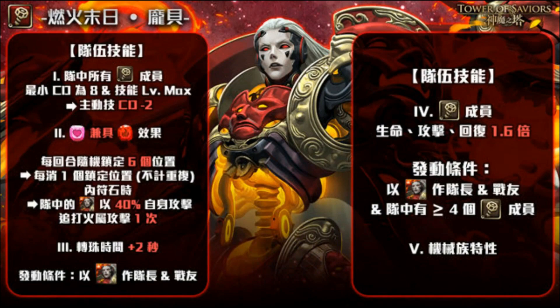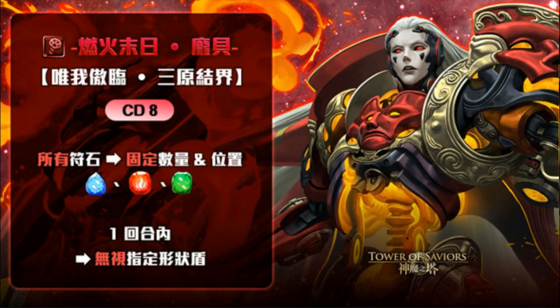Now let's look at Pompeii's active skill. Her active skill is at CD 8, but as mentioned, machina members with max skill at CD 8 get a permanent minus two reduction. So playing dual Pompeii technically brings her active skill to CD 6 permanently, which is a very fast and effective convert.